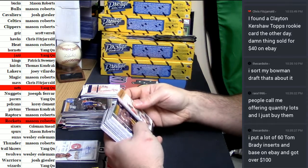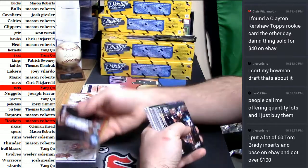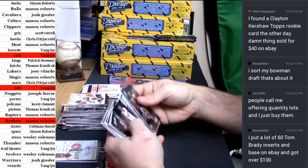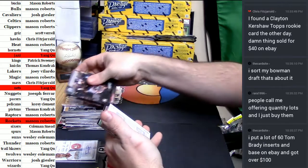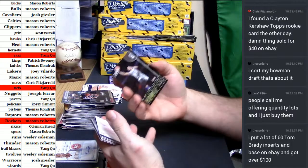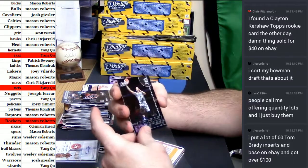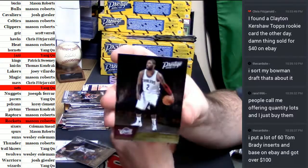Jared Bayless gold. Jeremy Lin stat stars, 8 out of 25. Nets already off the board, so they're going to stay off the board. Kyrie gold.